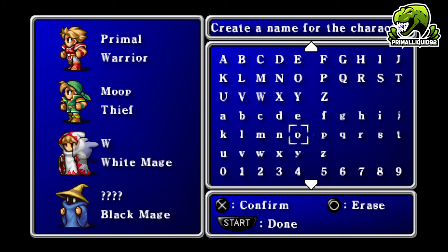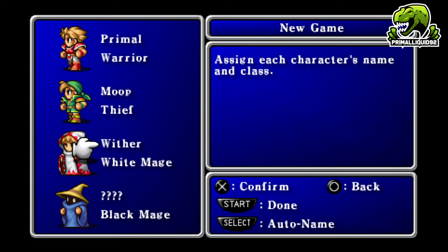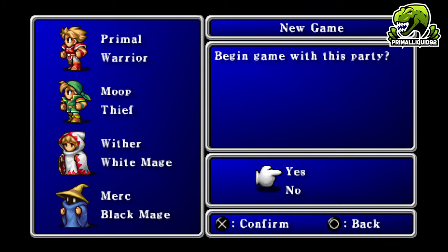Moop will be our Thief, soon to be Ninja. For the White Mage we'll go with Wither — he keeps us alive and supports us a lot. And for the Black Mage, let's give a shout-out to one of my Discord and stream mods, Merc. So we've got Primal, Moop, Wither, and Merc — let's start the game.